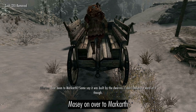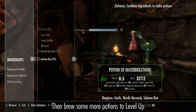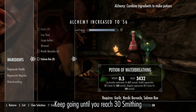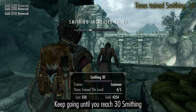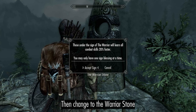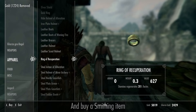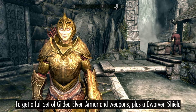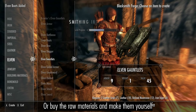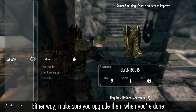Mosey on over to Markarth. Then brew some more potions to level up so you can train smithing with Gawzer. Keep going until you reach 30 smithing and can get the elven smithing perk. Then change to the warrior stone and buy a smithing item to get a full set of gilded elven armor along with the weapons and the dwarven shield. You can either buy the items directly or buy the raw materials and make them yourself. Make sure you upgrade them when you're done.